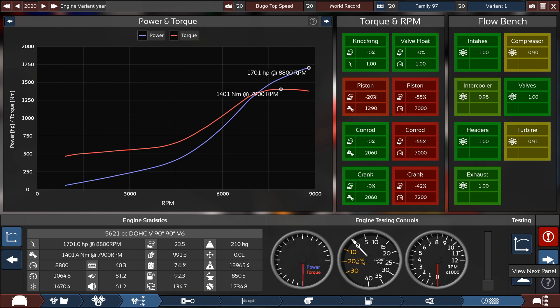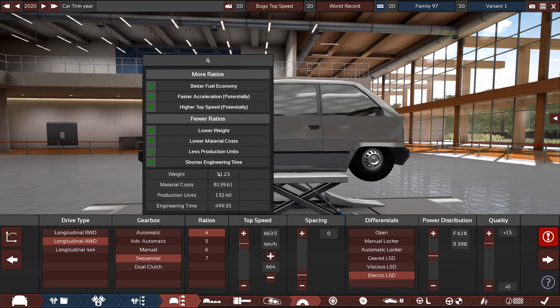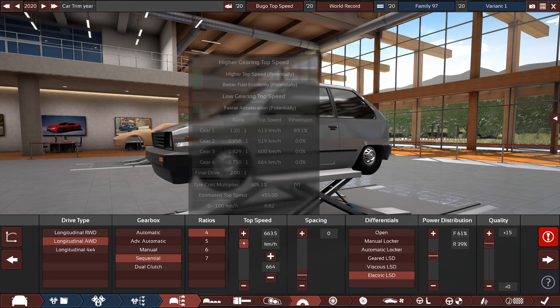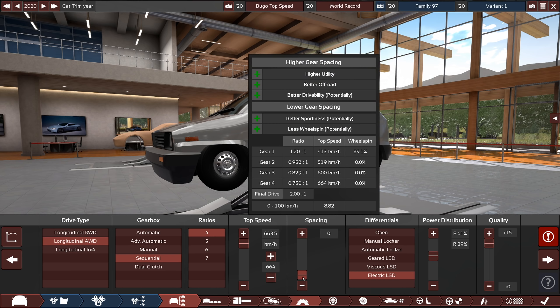I've given it a sequential — probably doesn't need that. And it's a four speed, mostly just for the reasons of weight, and we're also not using most of the other speeds. I've got it at the absolute max top speed possible — that's not really necessary, but it just means it has super, super long gears, which is also the reason that the spacing is way down. And that is also because wheel spin is a significant issue.